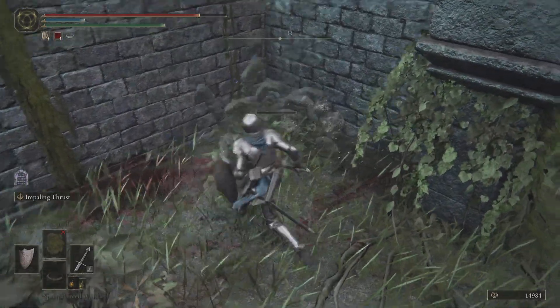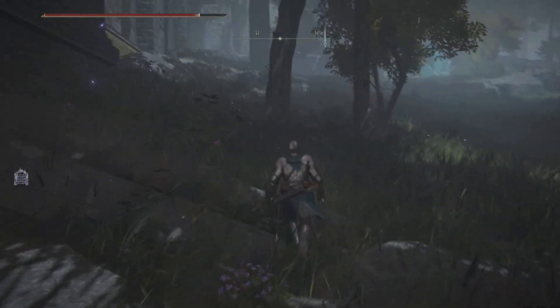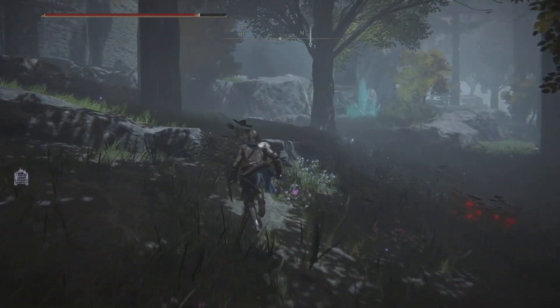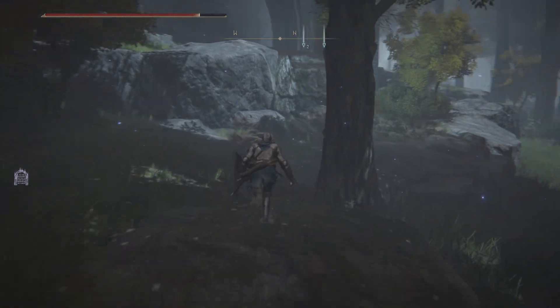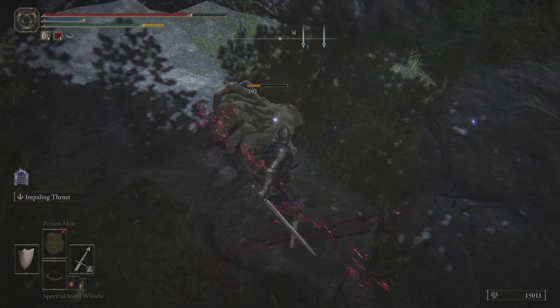Stick to the wall here. Watch out for the item over there — there will be a hand, six fingers sticking out. There are hands that hide in the floor here and try to attack you. Don't let them grab you because they do a ton of damage — they take away about half my health.